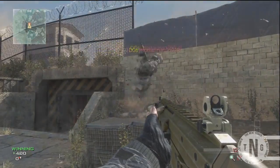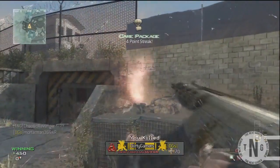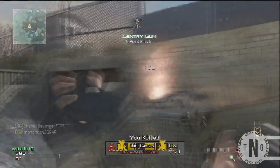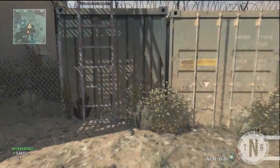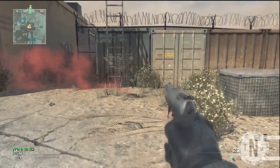Once you've got your sentry gun, you want to go to any ladder on any map — it doesn't matter. You want to throw your sentry gun as close to the ladder as you possibly can. Then throw your care package close to the ladder and wait for it to come down.